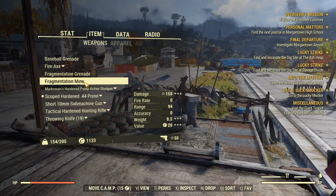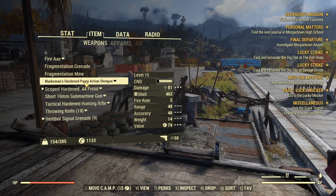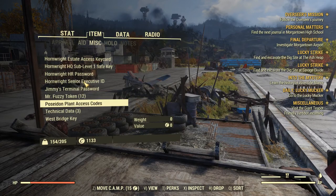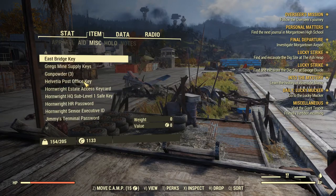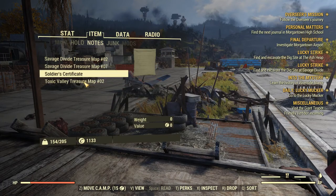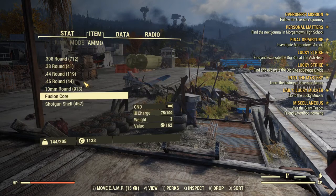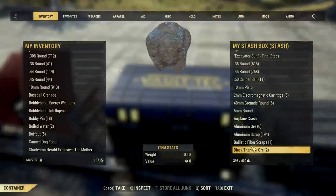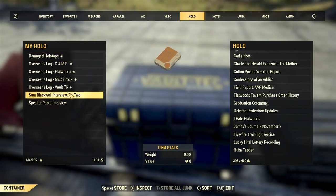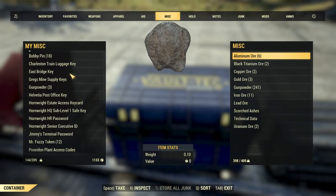I'm carrying 150 weight? What the fuck am I carrying? That's 150 fucking weight. I got a couple of grenades. What am I carrying? Where are all those? Missiles — I'm going to drop those now. I'm also going to get rid of some of these holotapes. Why am I carrying this much weight?